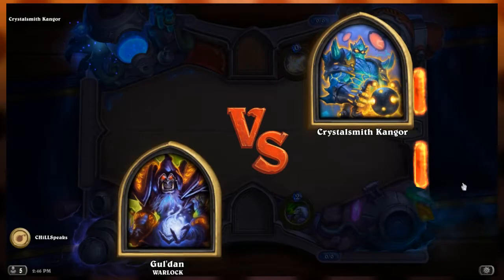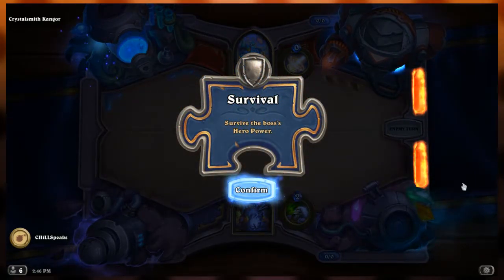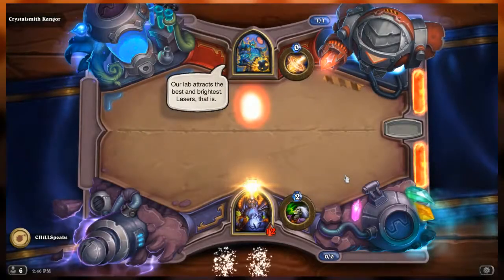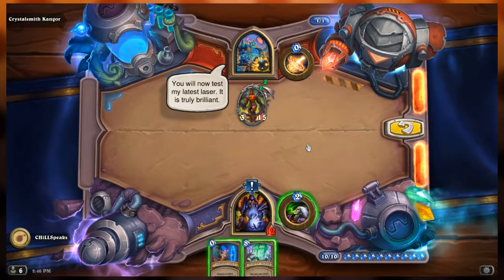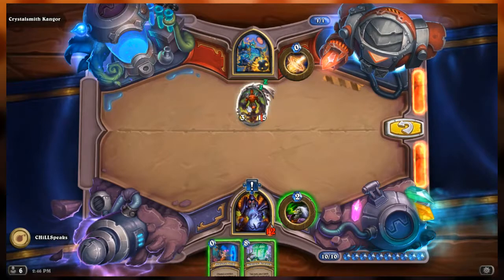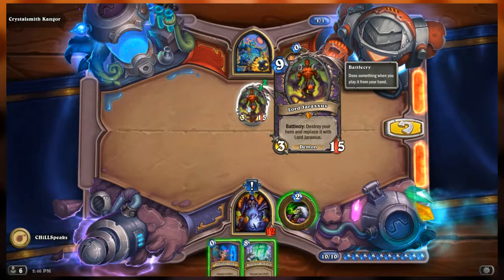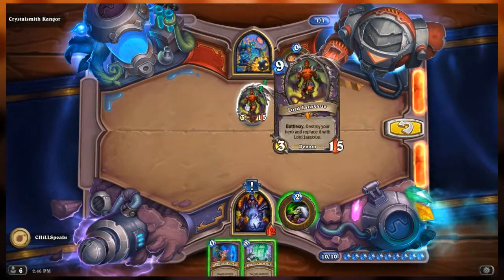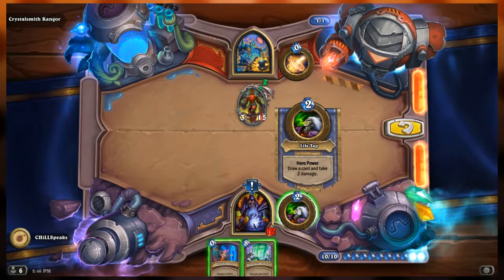Gul'dan versus Kangor. We're doing Survival, which means we need to survive the boss's hero power and ultimately get to full health. Crystal Smith Kangor has Lord Jaraxxus in play — a 3/5 that reads 'Battlecry: destroy your hero and replace it with Lord Jaraxxus.' We are a Warlock with 12 health, and our hero ability is 'draw a card and take two damage.'